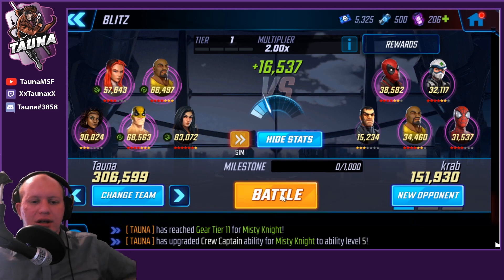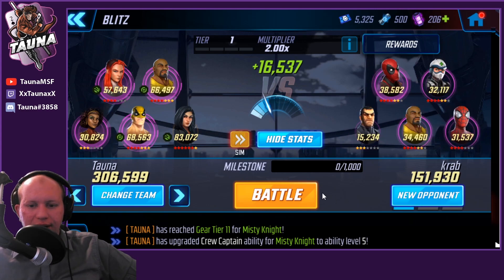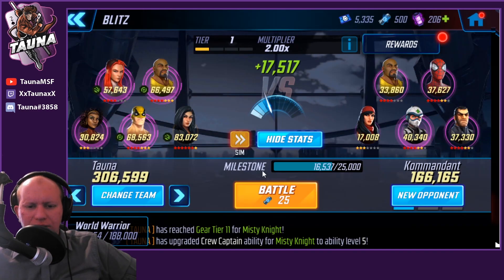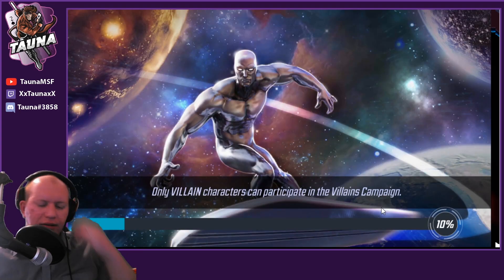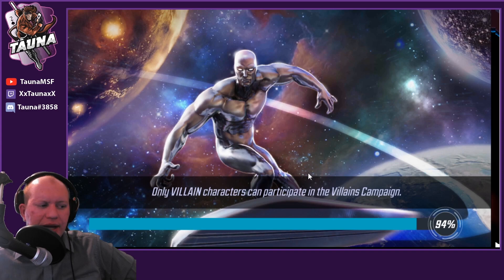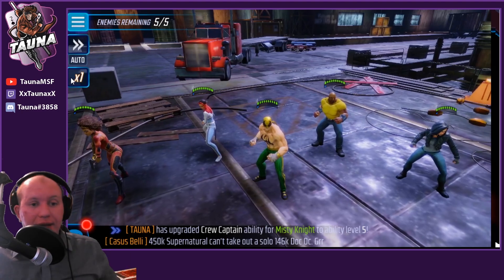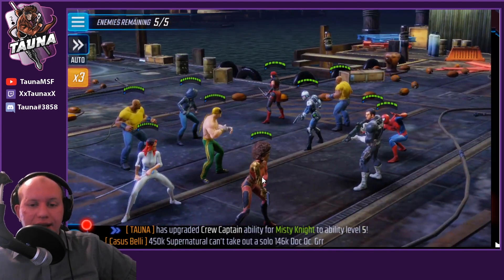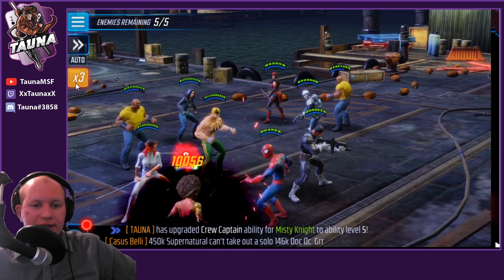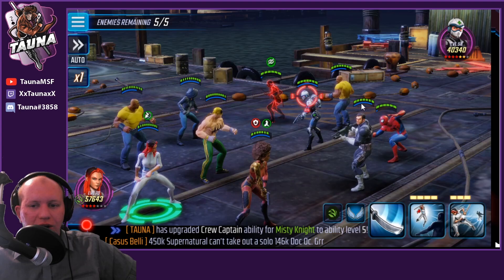Let's see what we can do — we're going to absolutely decimate this obviously because we're punching down. Whoops, I put it on sim. Let's go in and see if we can do an actual fight to see Misty's attacks. I like the look of most characters' animations. The tough thing about heroes for hire and other war defense teams is it's hard to show them off since their bonuses only come from war defense.